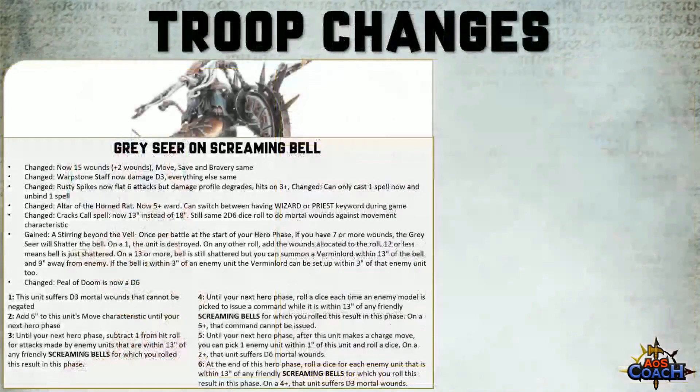The spell Crack's Call has changed — it's now a 13-inch range, down from 18 inches. The rule itself is still the same: you roll 2D6, compare it to the movement characteristic, and deal mortal wounds depending on the roll versus the movement. The other big change is the Pearl of Doom — you used to roll 2D6 but now only roll 1D6, giving a lot more consistency.